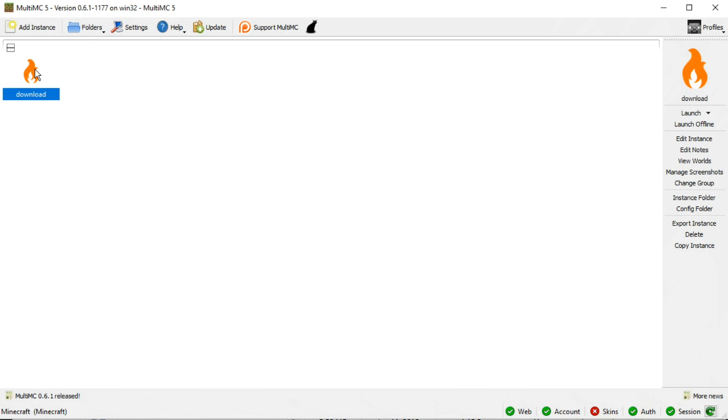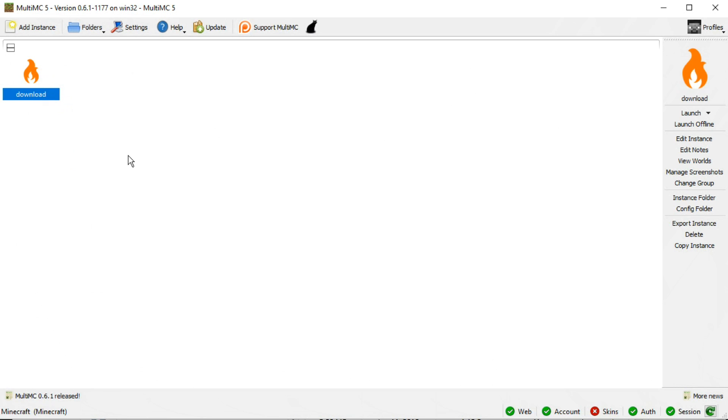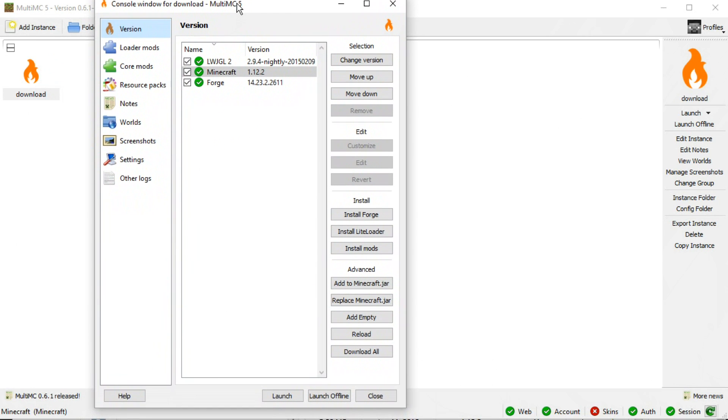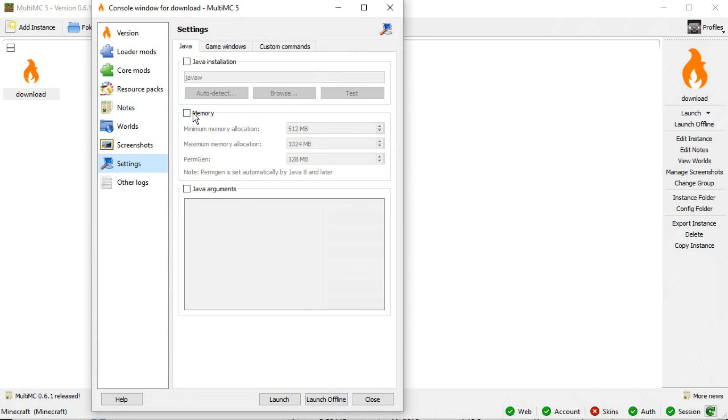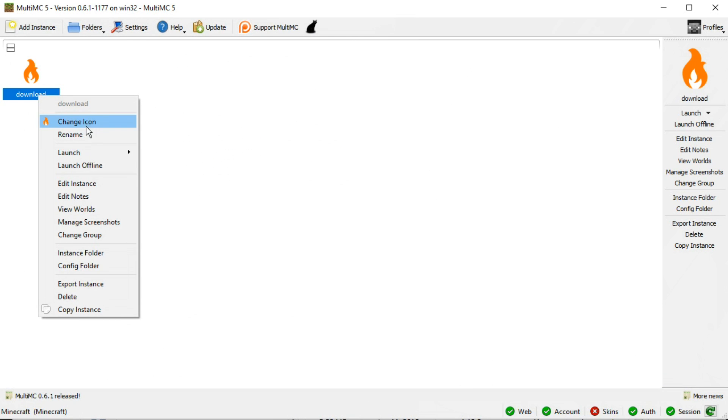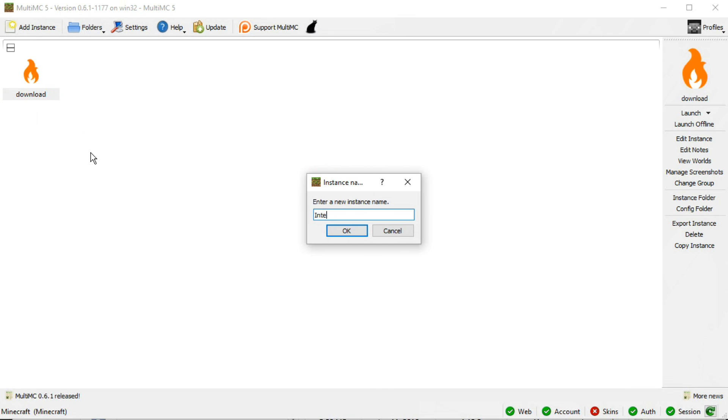It finished — it just called it 'download'. But a couple of things we want to make sure we do: we want to edit this instance, go under Settings, and make sure that we're giving it enough memory. This mod pack is going to require at least four gigabytes of memory. I usually give it around five or six gigabytes. The minimum memory I'll usually make one gigabyte. Then I'll close that and rename this to 'Integrated Progressions'.